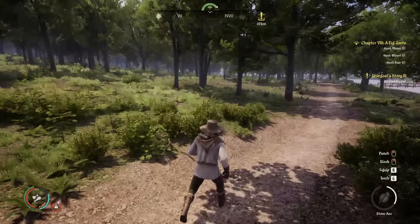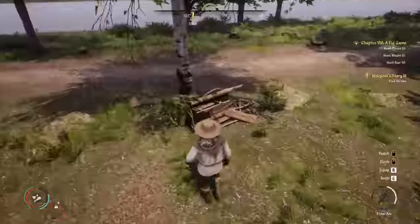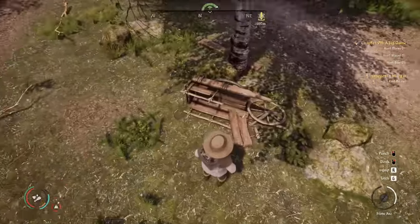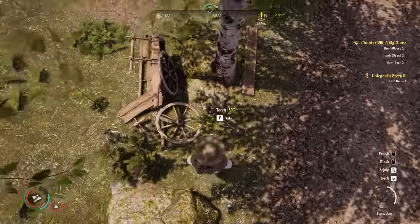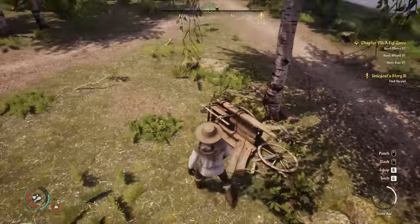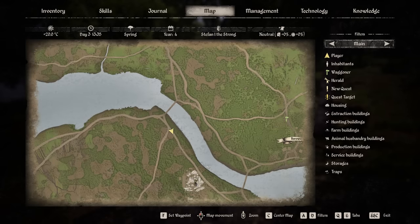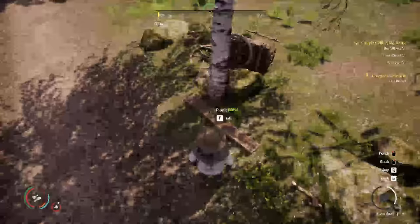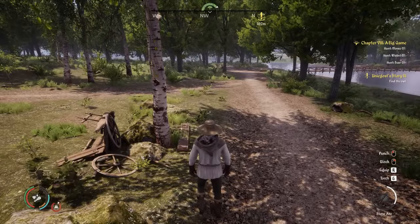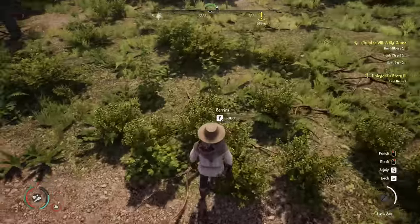Tip 3: once you've built your house and have a base to store stuff, head out and explore the map. There is a certain amount of loot littering different junctions. As you explore the roads, you'll see wagons that have been lost, attacked, or tumbled over — they often have goods lying around. There's usually at least three items, including crossbows, wine, torches, clay, or iron ore. You can loot these and either use the items or sell them at the village to make money.